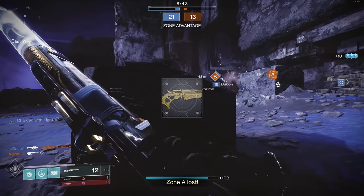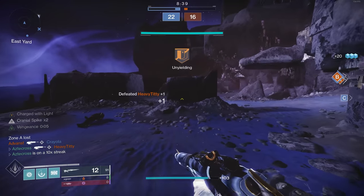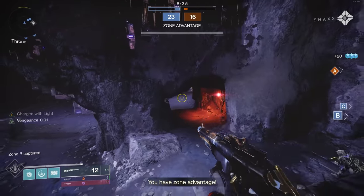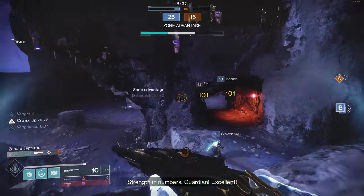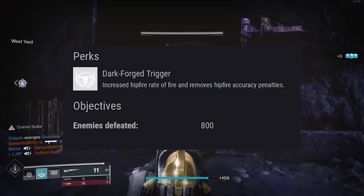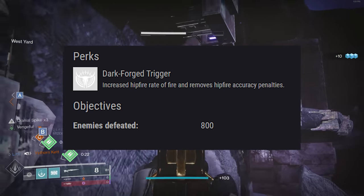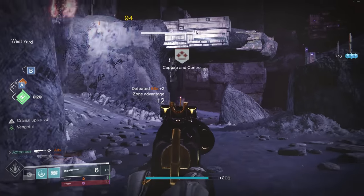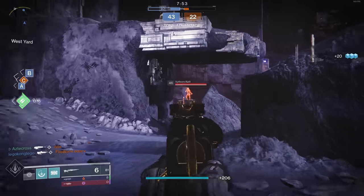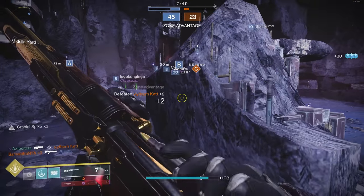The weapon also comes with an exotic catalyst, which is really interesting. We have not figured out how to unlock it. We're under the assumption that there will be a master version of this exotic quest where you'll actually get the exotic catalyst, which comes with the perk Dark Forge Trigger. This increases the hip fire rate of the scout rifle and removes hip fire accuracy penalties. You'll notice immediately when you shoot from the hip, this weapon has some crazy bloom — I'm talking like DMR Halo Reach levels of bloom — but the exotic catalyst should be able to combat that.